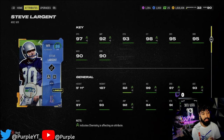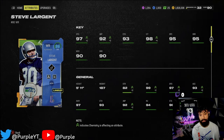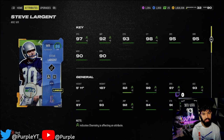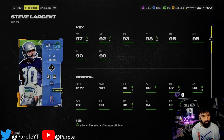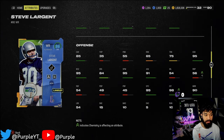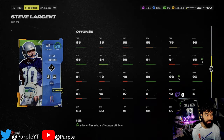Let's look at his stats: 97 speed, 92 jump, 93 catch, 98 catch in traffic with the plus four boost, so hopefully he can get some nasty catches. He is only 5'11" but I really like playing with this card. 92 speed still played well for me before I got this card. He's got 82 strength, 99 agility, 93 acceleration, 95 COD, 95 ball carrying, 95 spin, and 91 juke — super solid underlying stats.